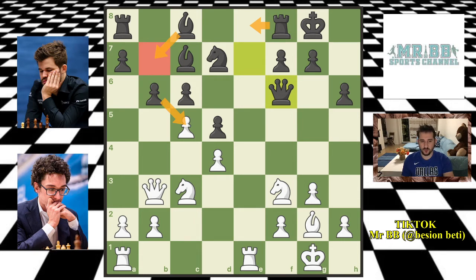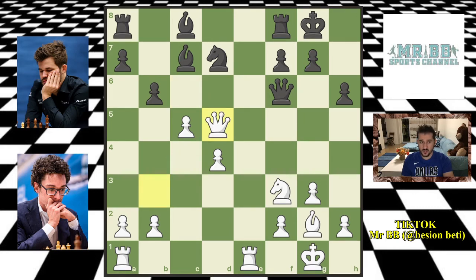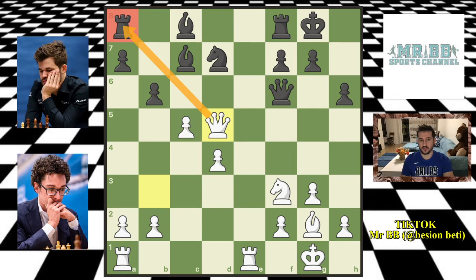Fabi finds a very interesting move — he goes knight captures on d5. It looks like he's giving up a piece, a full knight for a pawn. But let's see what's behind this move. The knight is hanging and the pawn will capture next move. There's no better move for Magnus here because the queen is under attack, so he must capture the knight. He goes c captures on d5. Now Fabi goes queen captures on d5, and as we see, the rook is under attack — it's undefended. And after the bishop defends the rook, the knight would be hanging.